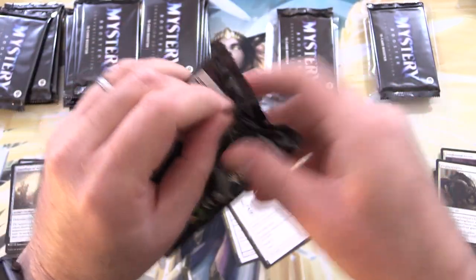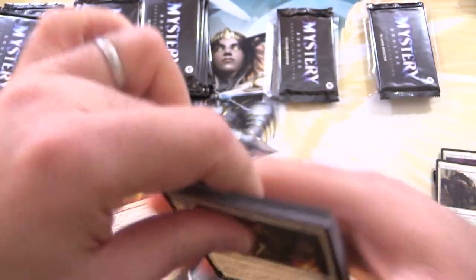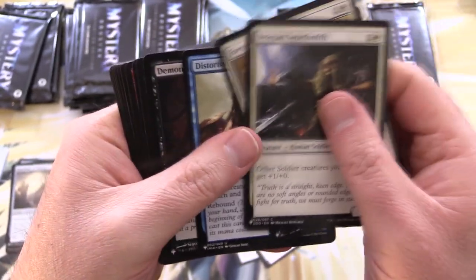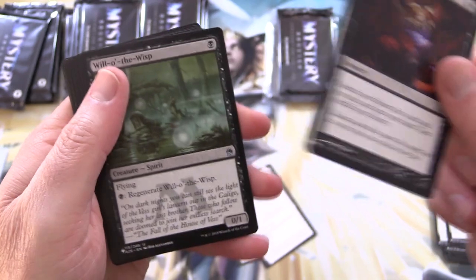There's a bit of a pattern you might have noticed. I'll slow down a bit on this next pack. So we have two white cards, two blue... Demonic Tutor! Big hit.